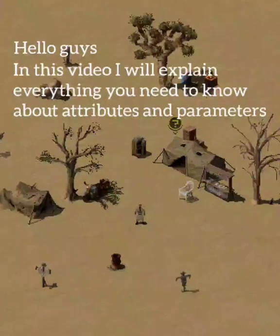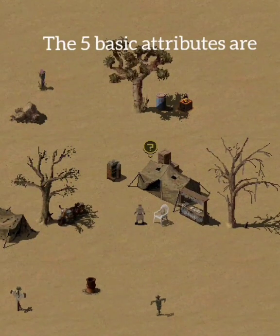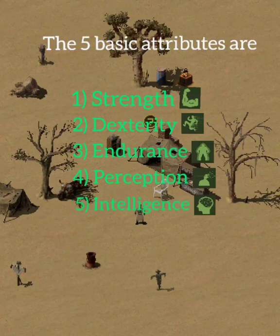In this video I will explain everything you need to know about attributes and parameters. The 5 basic attributes are: Strength, Dexterity, Endurance, Perception, and Intelligence.